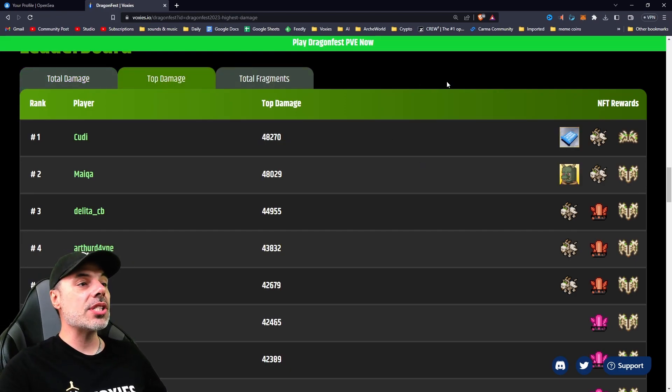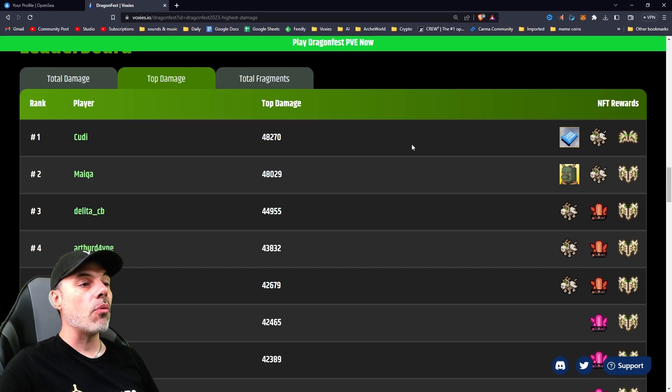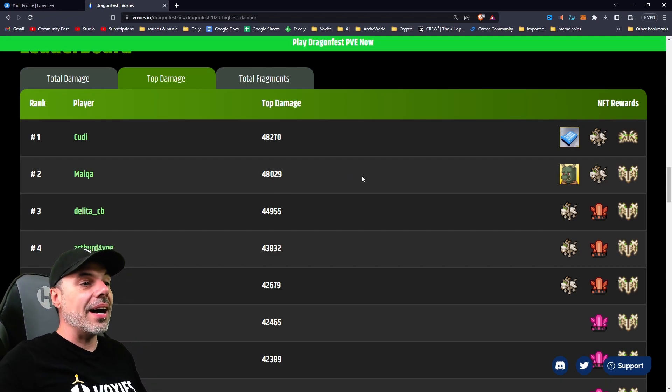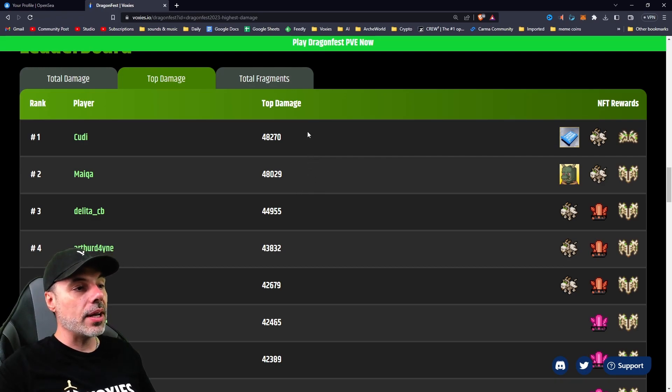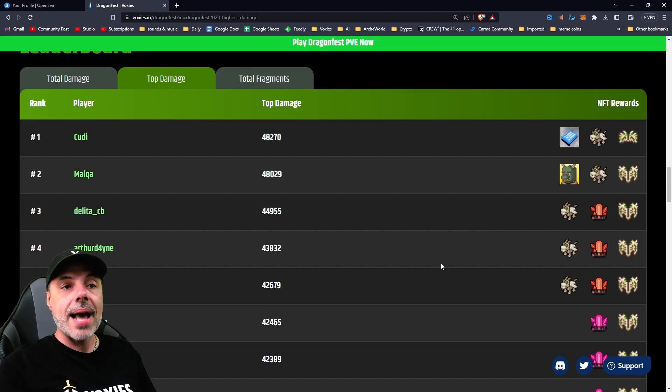If we go to top damage, you'll see that this is much more competitive. Cudi is at 48,270. And right behind him, Maka, I think that's how you say it, is at 48,029. And at third place, quite a bit behind, is Delita. You can see here that first and second spots are really going at it, and there's not a whole lot separating the next few either, which changes the rewards pretty drastically.